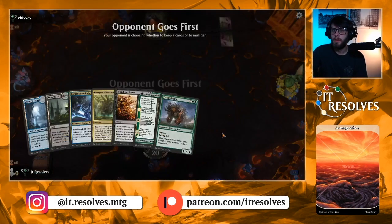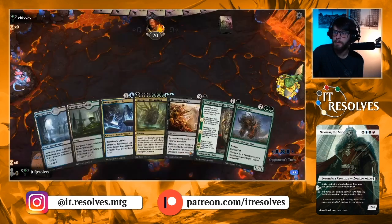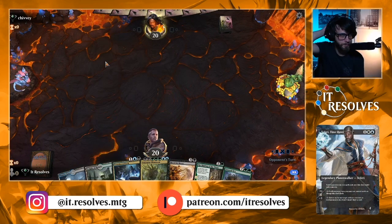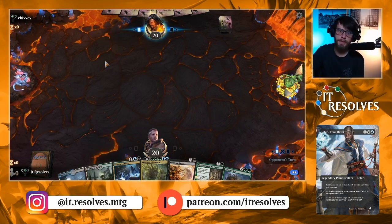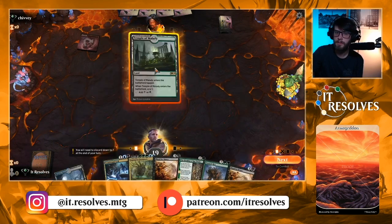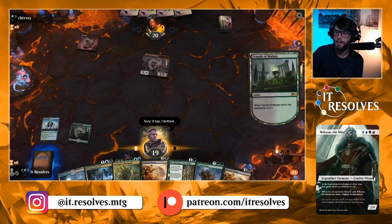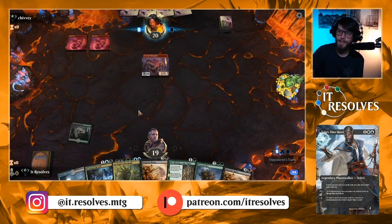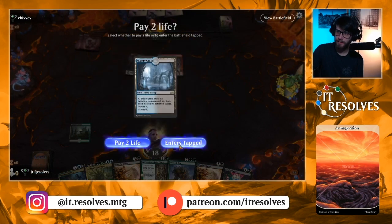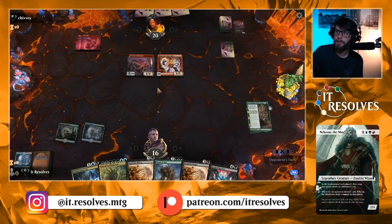All right, let's see what we get. Yeah, I mean we keep it — kind of need some lands but we can lean on the Temple here. Sorry for the frame rates guys, I know we've been having a lot of issues with that. Well, we probably just lose this matchup to be honest. We played the Temple. Another scry-land. We're not in a good position against this mono-red list.